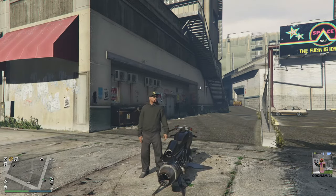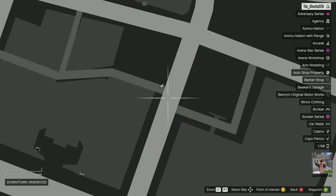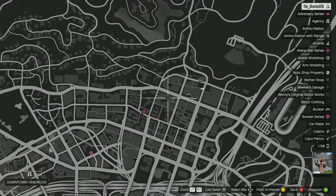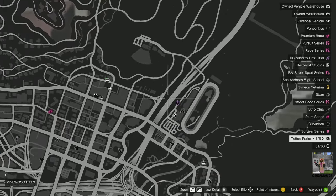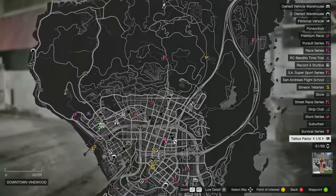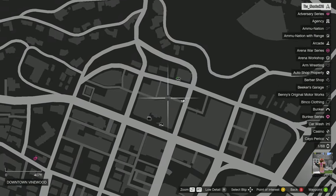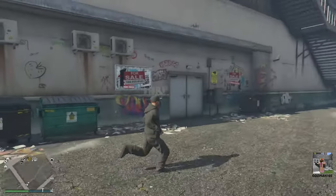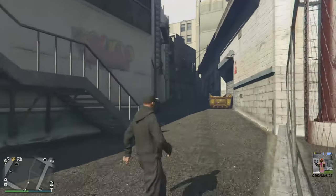The ninth location is Downtown Vinewood, located right here on the map. You can easily see why this is definitely one of the best locations for a nightclub property — you've got the main road here that takes you to literally almost anywhere you want to go on the map. Remember, your sale missions are going to be in the north more than likely, so this is definitely a viable location. Your main entrance is going to be on this side and your warehouse is going to be in the back.